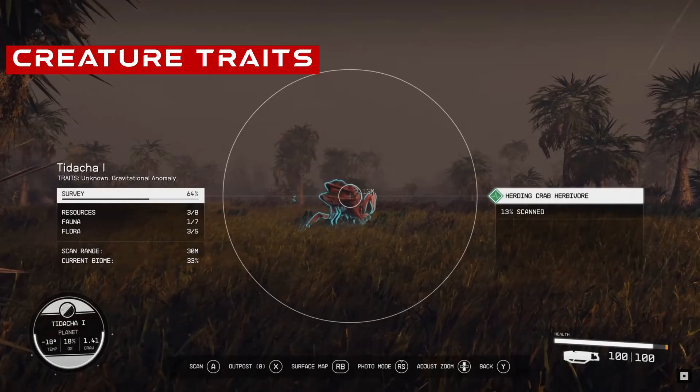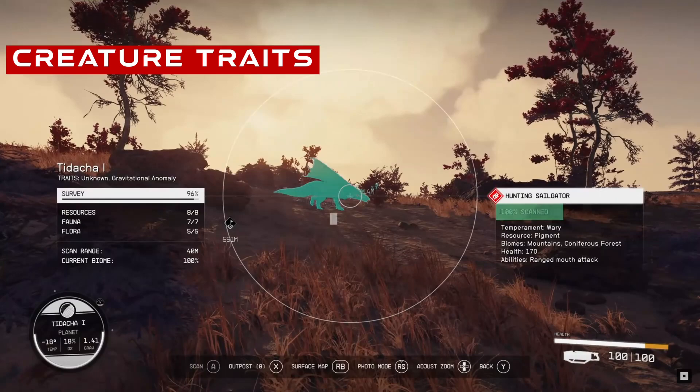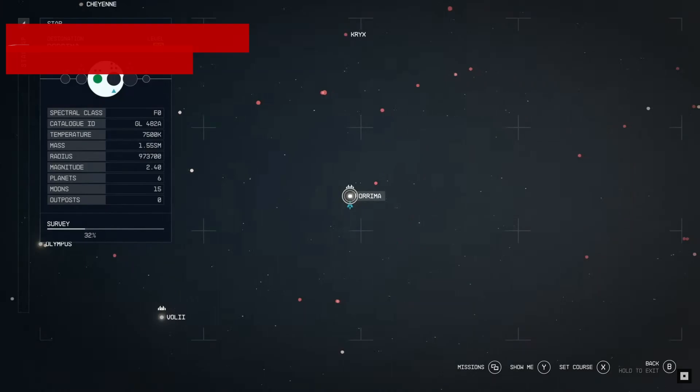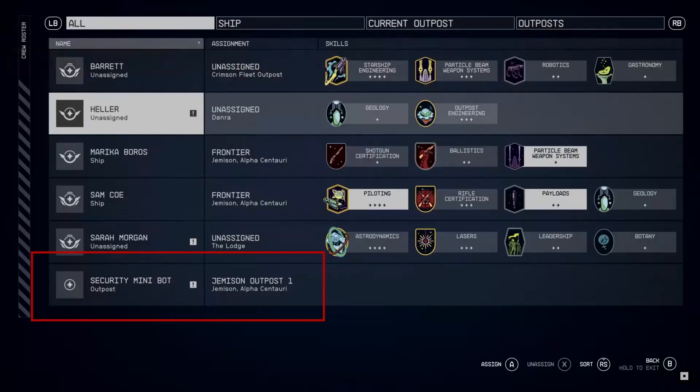Some creatures have traits and abilities that can be found using the scanner, like this mothwing that can be found in five different biomes, or this swarming dragon that lives up to its name and causes burning damage when it attacks. When jumping around the settled systems you can plot a path through uncharted systems to reach your destination, but it looks like you have to explore systems before it allows you to jump through — you even get a warning when your route goes through unexplored space.